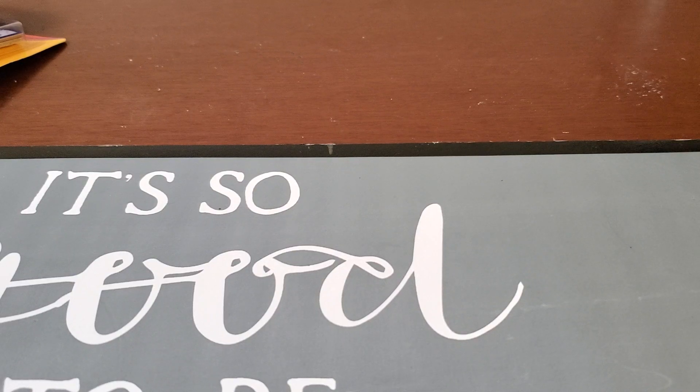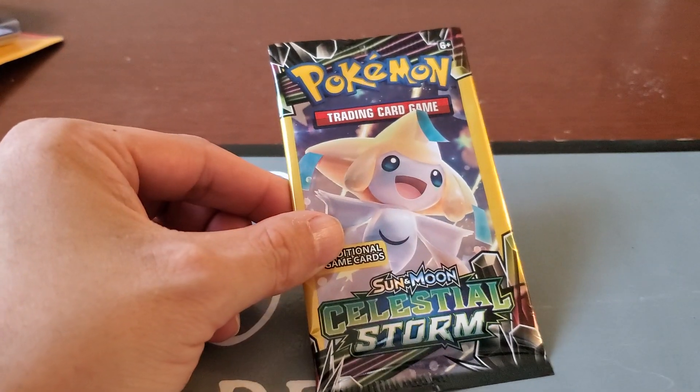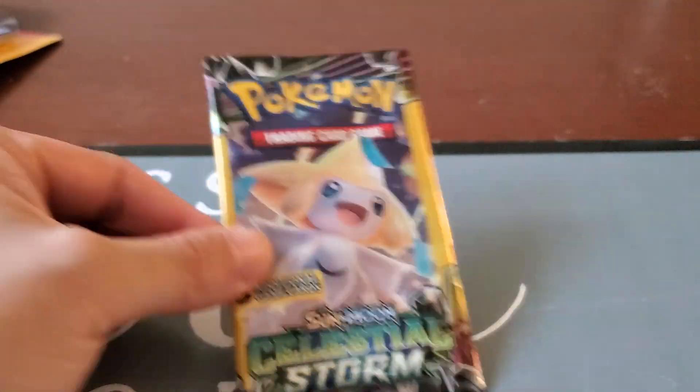Yo, what's up? My name is Herb. You're watching After Wargaming and today I have some new stuff on the channel, which is gonna be unboxing Pokemon cards. I went to my local Dollar Tree and I picked up some Sun and Moon Celestial Storm — I think I'm saying it right, if I'm saying it wrong please correct me in the comments below. So let's get started.